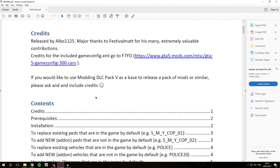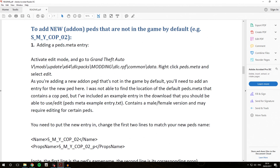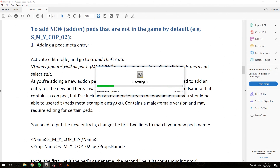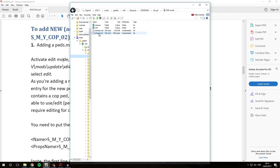Once you've done that, scroll down a little bit and go to the section 'How to add new add-on PEDs that are not in the game by default.' The first thing we need to do is add a PEDS.meta entry. So first things first, we're going to open OpenIV, go over into 'Windows — Grand Theft Auto 5,' and navigate to our favorites menu like we've done in previous tutorial videos. We'll go into the modding/dlc.rpf shortcut.